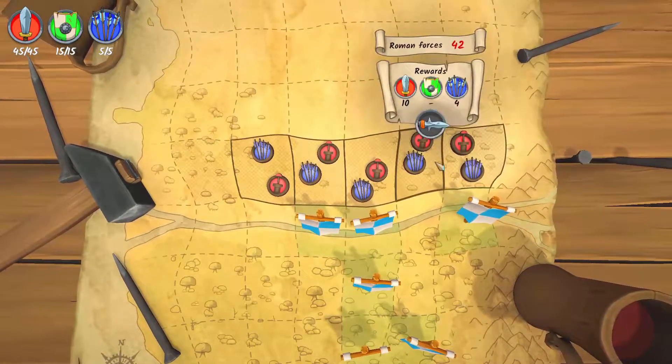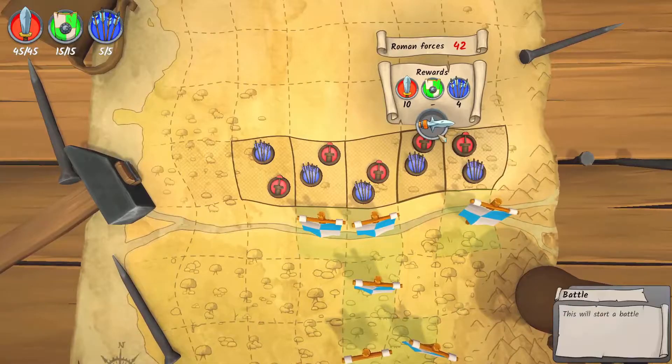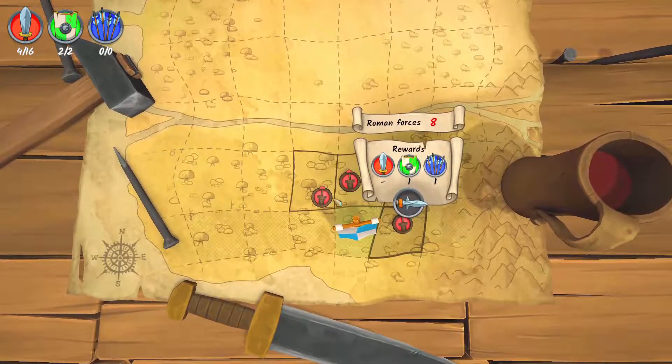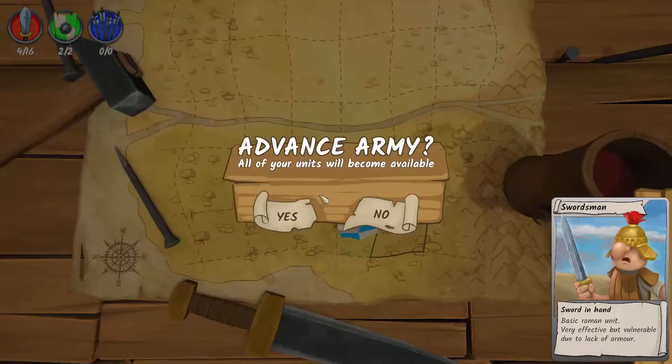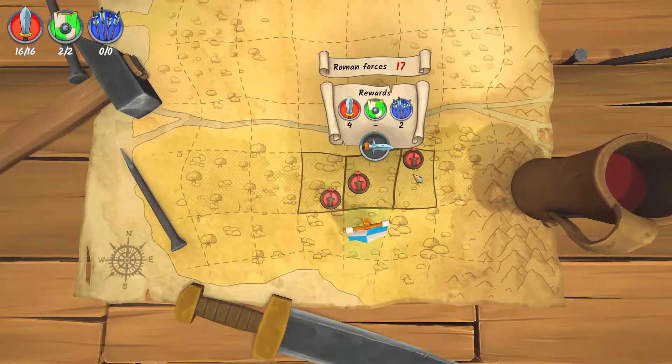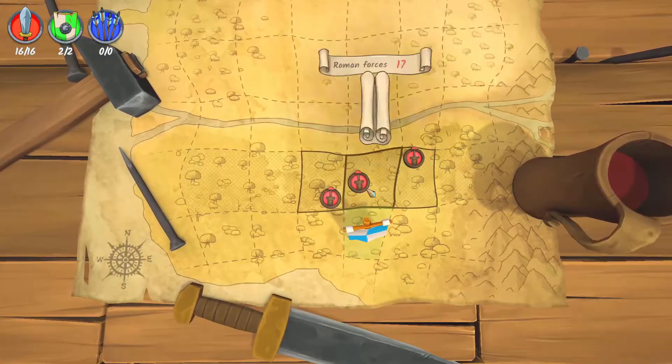The interesting mechanic of Gallic Wars is that once you have used troops in a battle, they are no longer available for any other battles in that row of map tiles. Once you have a large enough army and have improved your planning, you can attack several Roman tiles to improve your overall strength once you move to the next section.